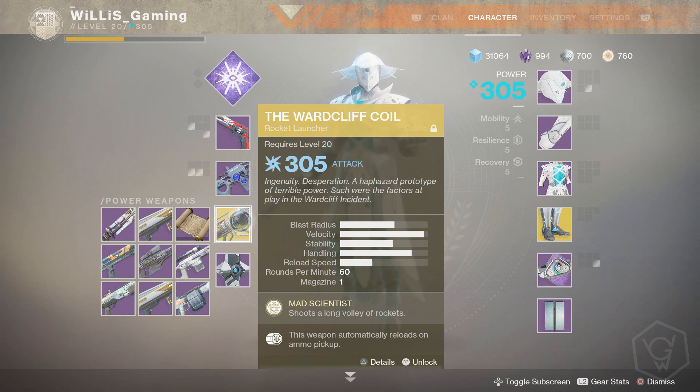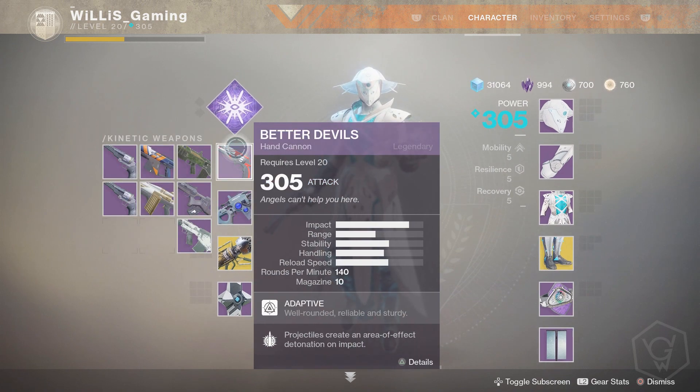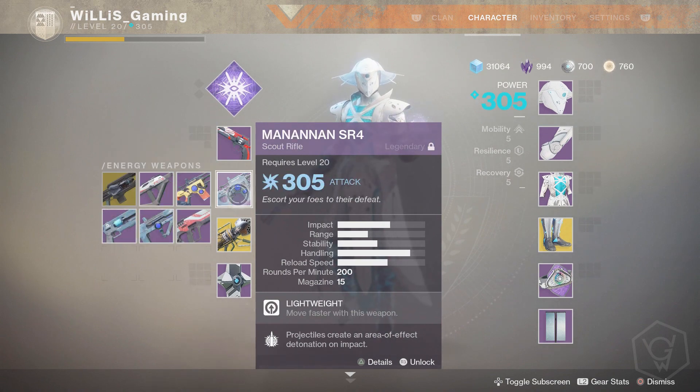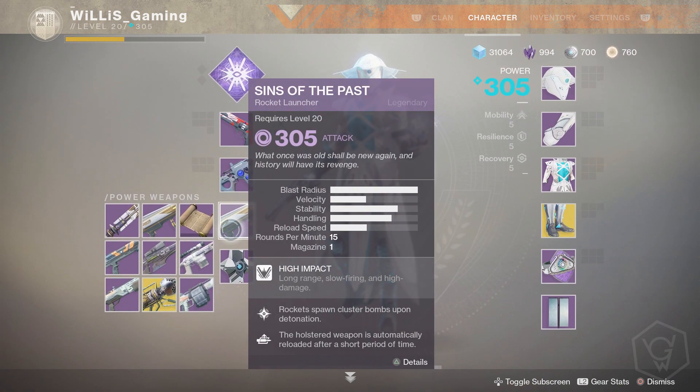This setup would be good for Pools and dogs at the same time. You might say, 'Willis, just use Merciless,' but if the loadout is locked you'd have to use it for the whole raid, which I don't think would be ideal. For the Pleasure Gardens — the dogs encounter — I'll be using Better Devil's, the Manannan SR4, and the Sins of the Past rocket launcher, because it can one-shot the dogs. Combined with a pulse grenade, the dog is basically dead.